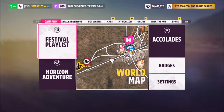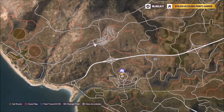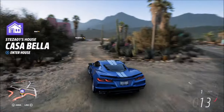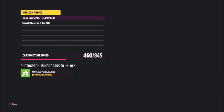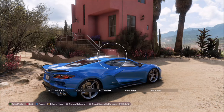The next challenge simply wants you to take a photo of the car at any player house. I filtered the map to show all the player houses and headed over to the Casabella, which is the closest one and the first one you own. You can probably take the photo where you spawn outside on the street, but I drove up to the house just in case. Either way, it's a super easy challenge — just take a Horizon Promo quick shot and that challenge is complete.